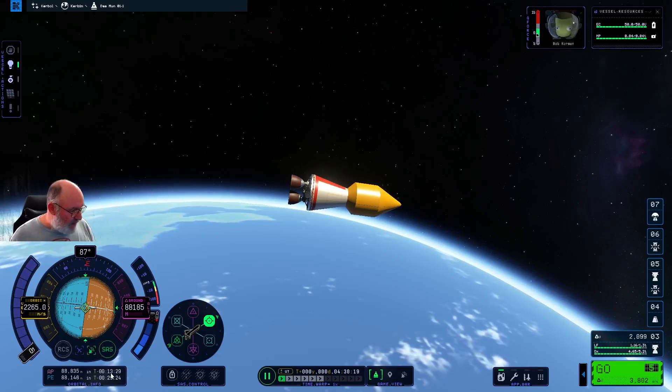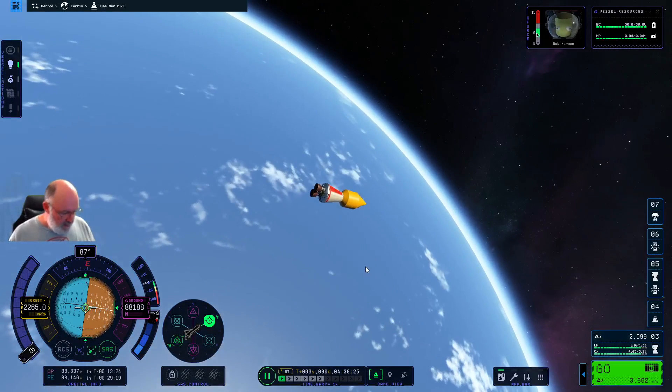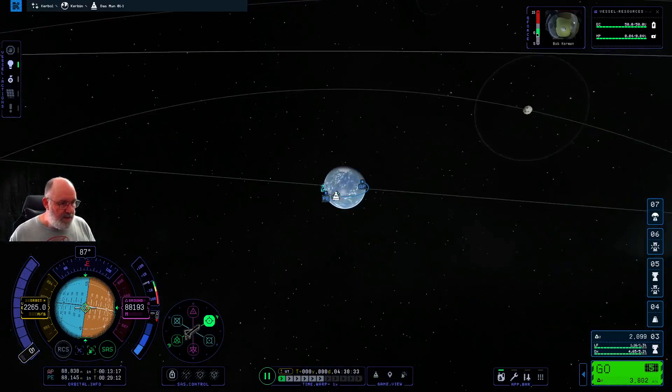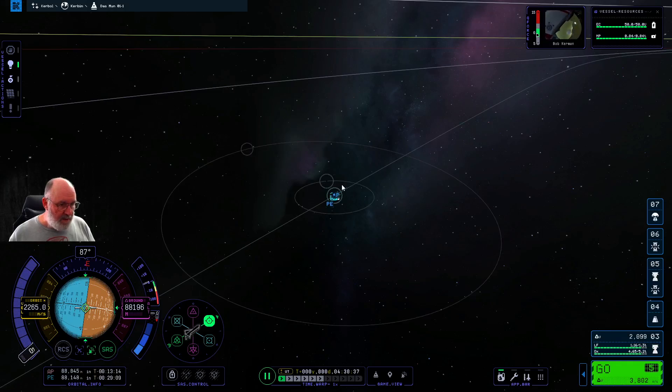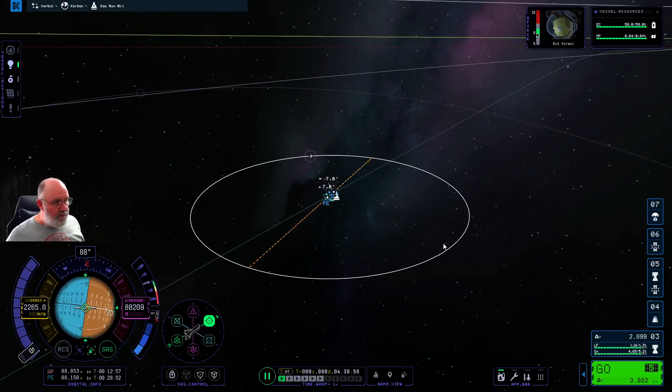We're now 13 minutes away from the Apoapsis and 29 minutes from the periapsis. In the map mode, there's the Mun right there. If you need to find it, scroll around until you see it — there'll be a disk around Kerbin. There's also Minmus, which is on a slightly inclined orbit, whereas the Mun is right on the equatorial orbit. I'm going to right-click the Mun and make it the target. We now have a few different things. Back to flight view — the next thing we need to do is let the fairing go.